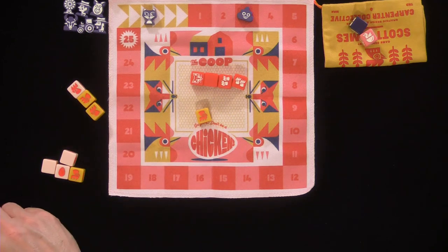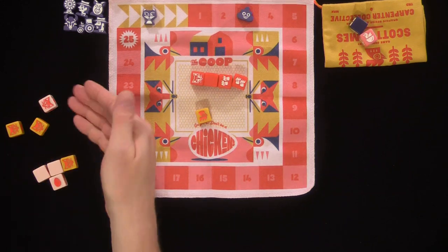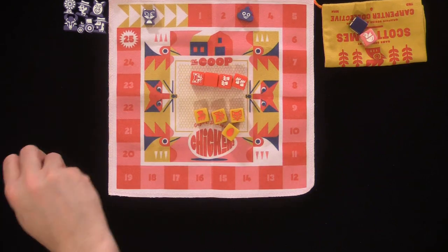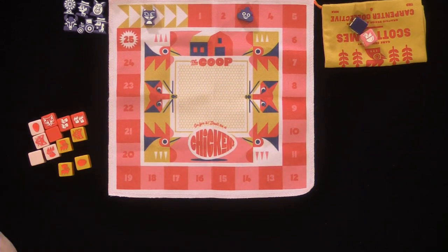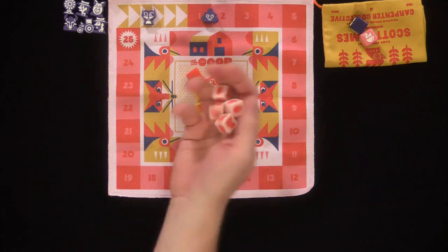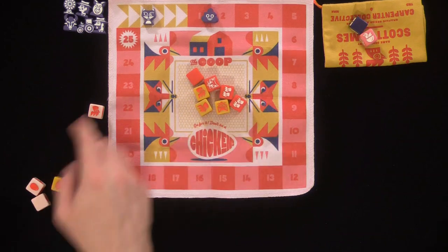Now we'll keep going back and forth. If someone busts — let's say you get three foxes, either on your initial roll or your re-roll — all the special dice go back in the coop and you get zero points. If you get a bunch of dice passed to you, let's say we're playing with all the dice now, you can chicken out. If you chicken out, you go back a point, put all the special dice back, and you're less likely to bust. Then you re-roll again and can stop to get one point.